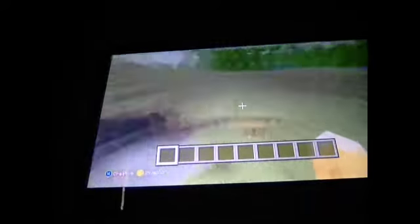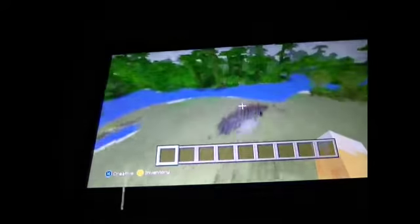And then if you turn around from that hole, fly up, and you should see this ravine right here. You can explore this ravine if you're on survival — it goes deep down in the ground. And that's just the ravine.